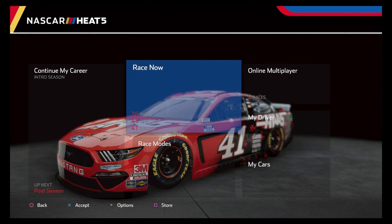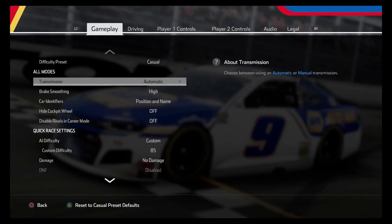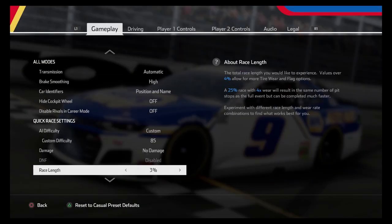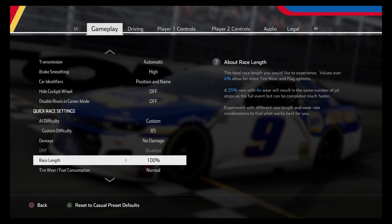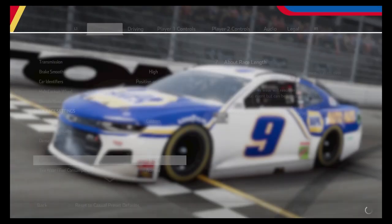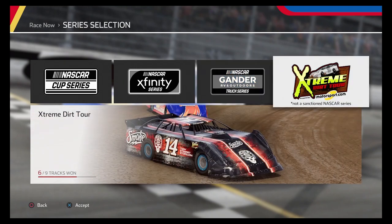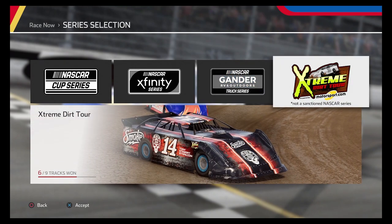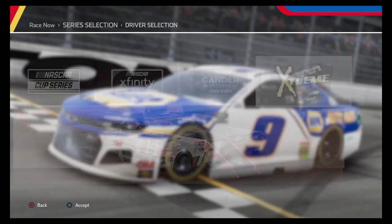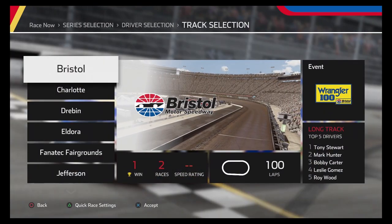The first thing we're going to do is go into Options and change our race length to 100%. I like to do this first just because I know it doesn't stack, so you won't get the trophy for 50 and 25 from it. The shortest races in the game to do these on are going to be dirt tour. There's no tire wear and no fuel, so you don't have to worry about pitting.